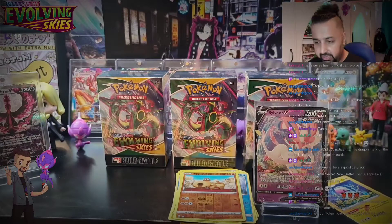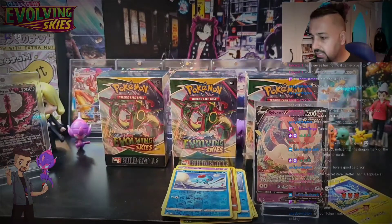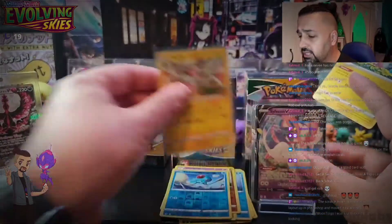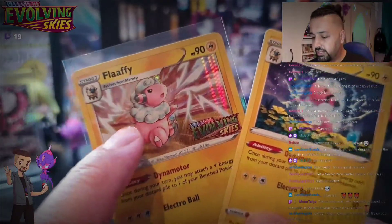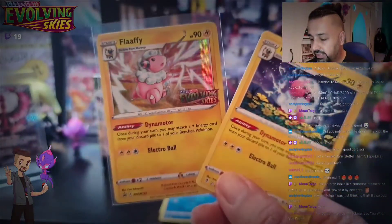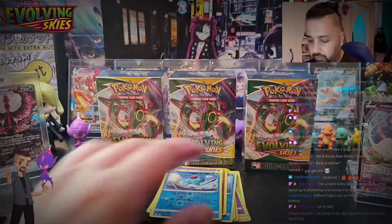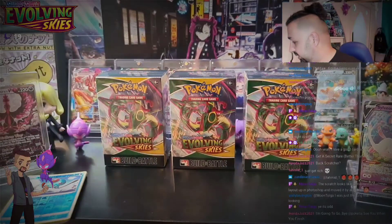That's the first few packs — nothing amazing apart from the two V cards, which is not a bad return. Now let's compare the Fluffies: the pre-release promo has an alternate art and a set promo stamp in your 23-card evolution deck. I'll open up one of these kits so those who've never seen this before can see what a pre-release kit looks like.